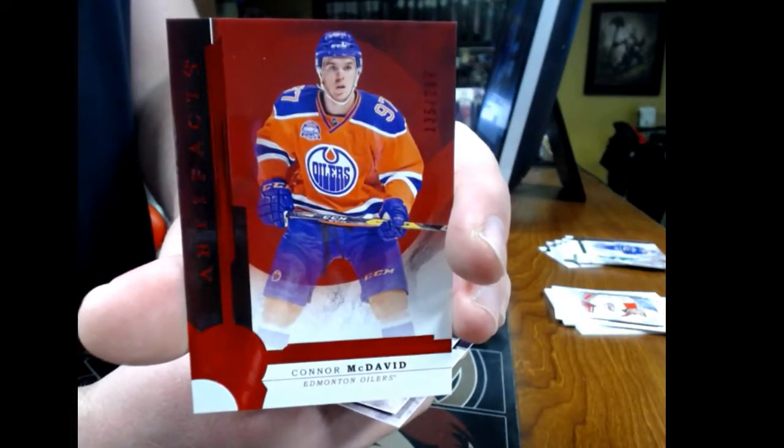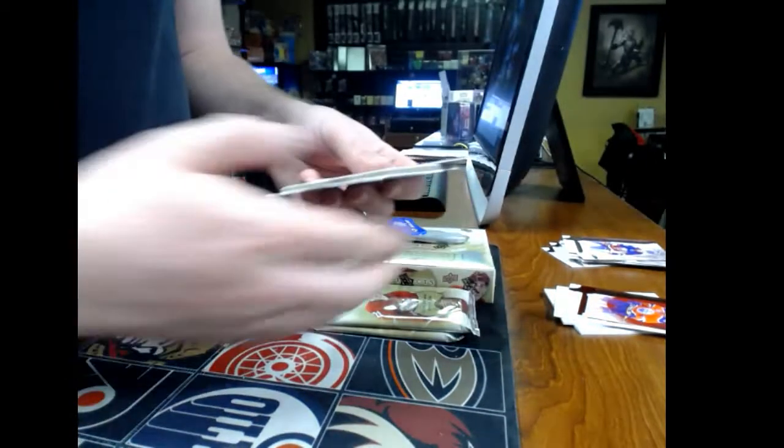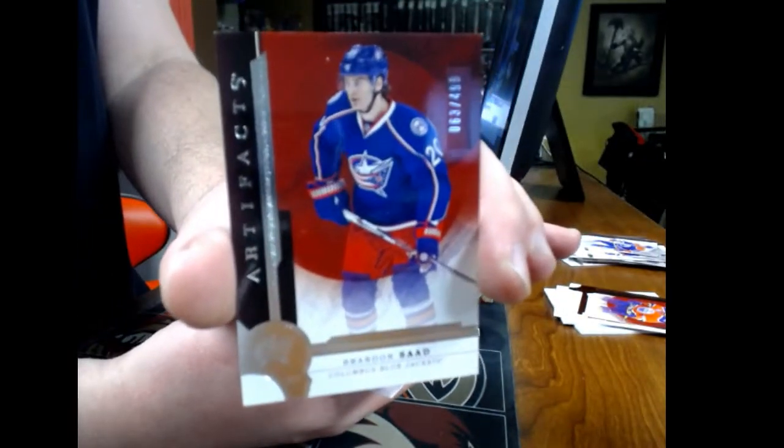Pack number five: we have a nice base card, number 2/299, for the Edmonton Oilers — Connor McDavid. Base card number 2/499, Columbus Blue Jackets — Brendan Sod.